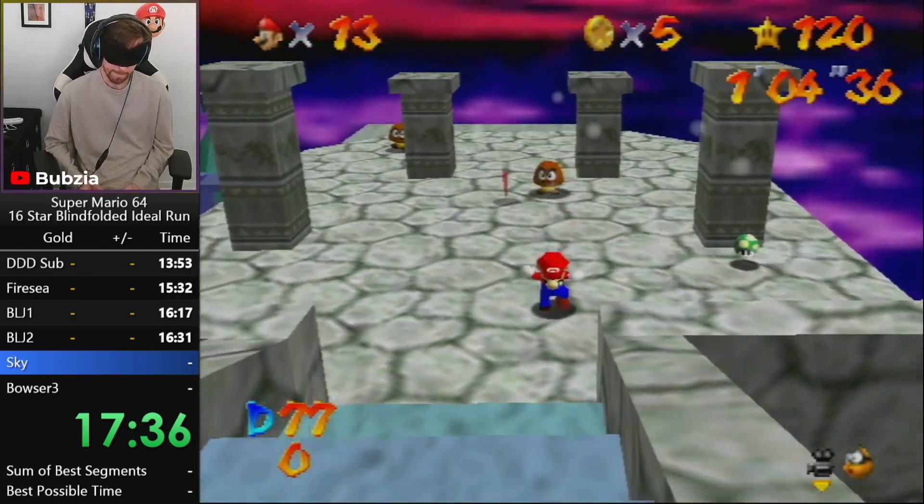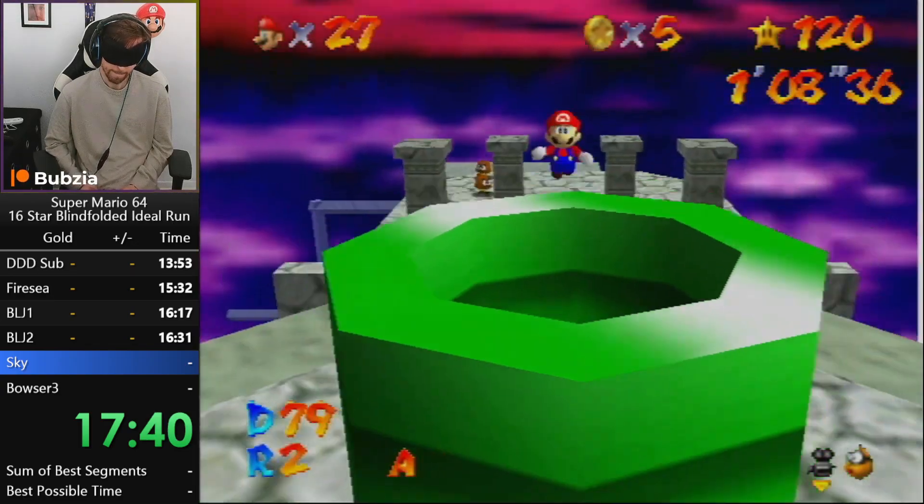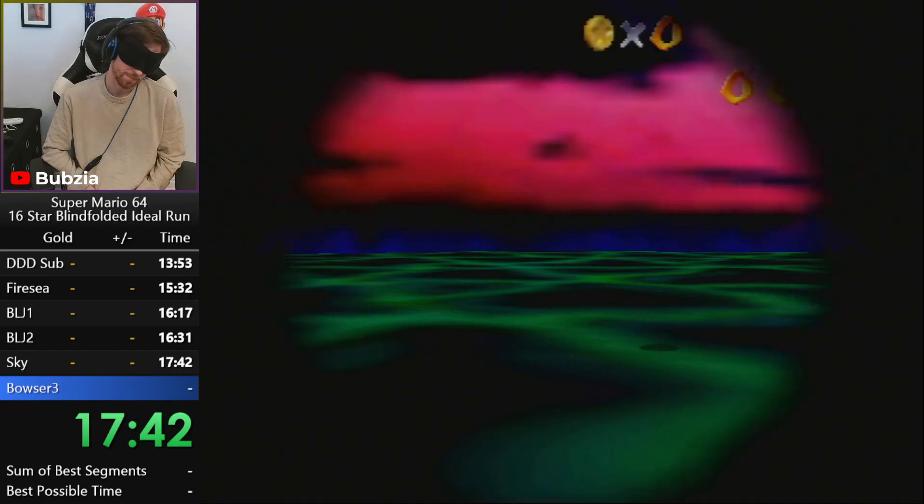And then the famous elevator skip, of course. That is Bowser in the Sky in under one minute ten seconds. Here the ending is new — we have a new ending to enter the pipe without normalizing.